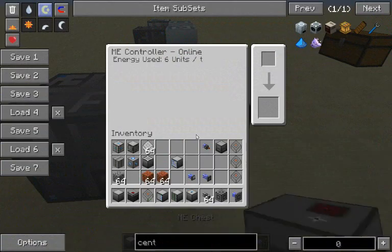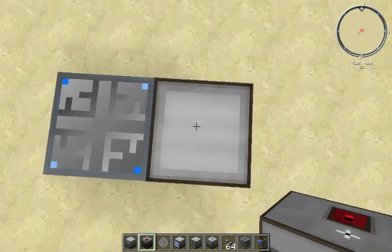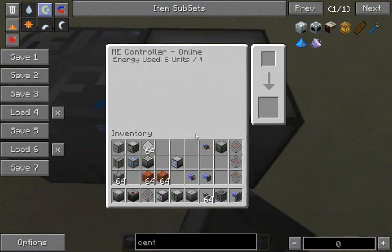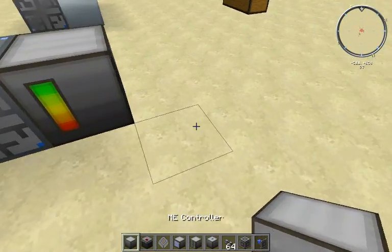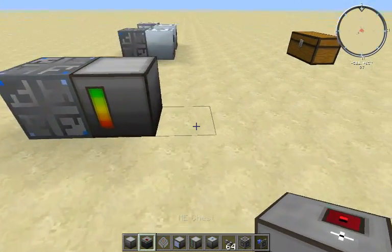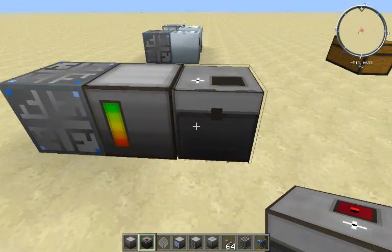The ME controller doesn't really do anything by itself — you just have a cool block with a GUI that you open up. So, what else you'll need to have a very basic ME system is an ME chest.